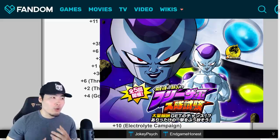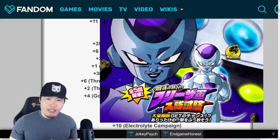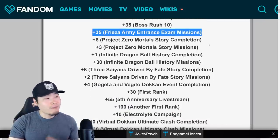After that we have the Frieza Army Entrance Exam mission, a new event introduced for the five-year anniversary. It was kind of like a punching bag style event where you had to bring different teams to try to nuke the event and do as much damage as possible. If you cleared all the missions with each of the different teams needed, you get 35 stones in total for all the missions.